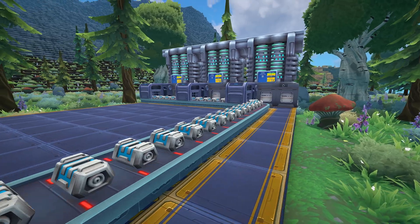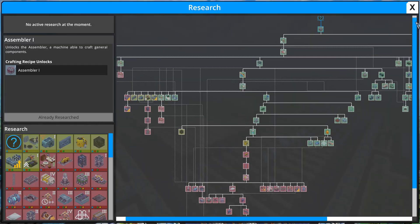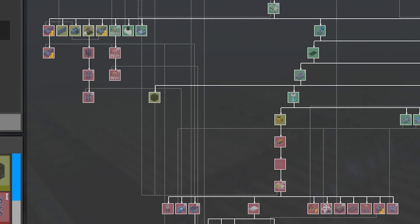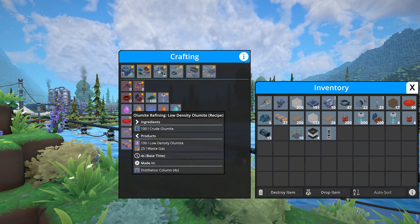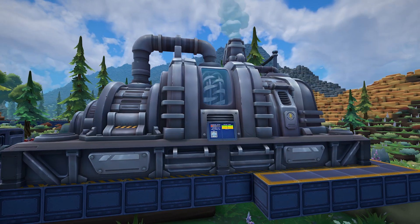Once you get your factory running smoothly, it is time to start creating science packs. These are used to research new machinery and power new improvements, items, decorations and more. As these become available, you will see a need for new resources, which in part require new methods of extraction and automation.